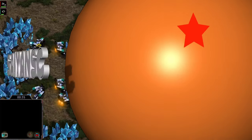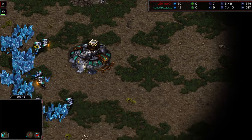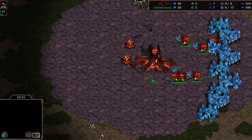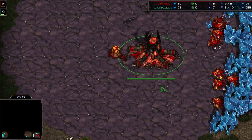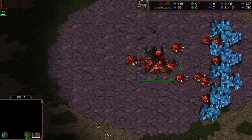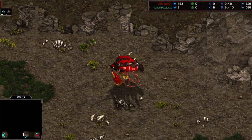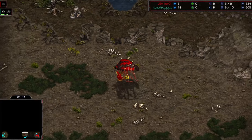Welcome back to another Brood War ladder cast. We've got Barracks down in the bottom left hand corner, Hero in the bottom right. We're gonna be taking a look at this game that was on the seawall.gg Discord — been finding a lot of great gems on there lately, and that's mostly thanks to a guy named Dude Nerd, so shout out to him.